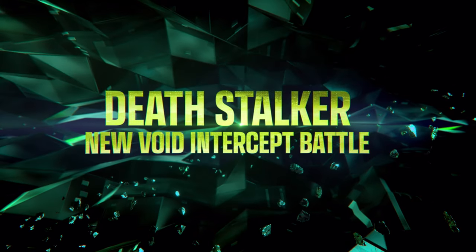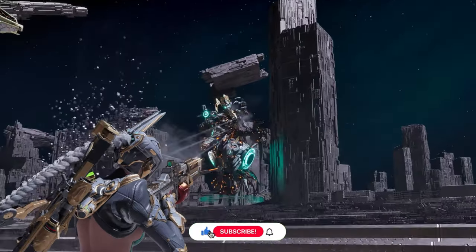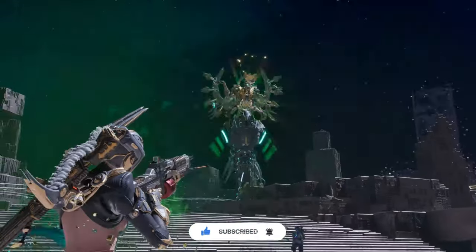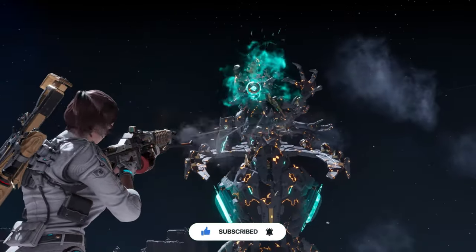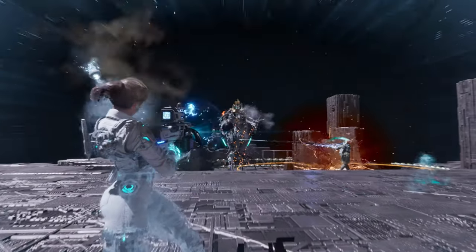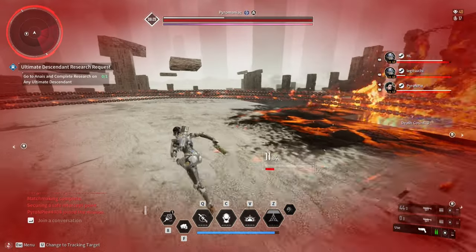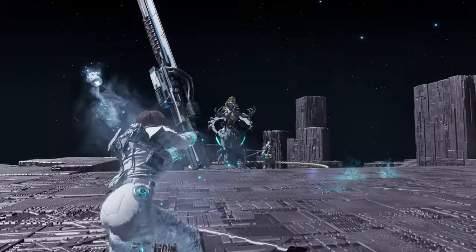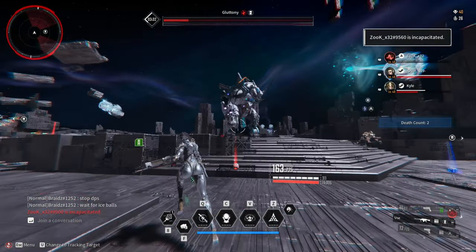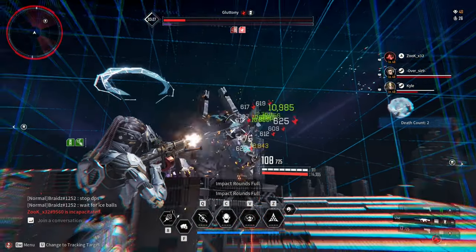Deathstalker is the new upcoming Void Intercept Battle or Colossus boss fight. I'm really excited for this one and I will be making a quick guide for this boss in the future, so please subscribe so you guys won't miss it. As you can see, there are old mechanics present in the new boss fight like the rings in Pyromancer. There is also a mechanic where Hayley is shooting a skull projectile, which is a brand new mechanic never been used in the game. Also, if you guys haven't done Gluttony, you need to beat Gluttony before you can get access to the new boss Deathstalker. Gluttony is also going to get a nerf to make the boss fight easier.